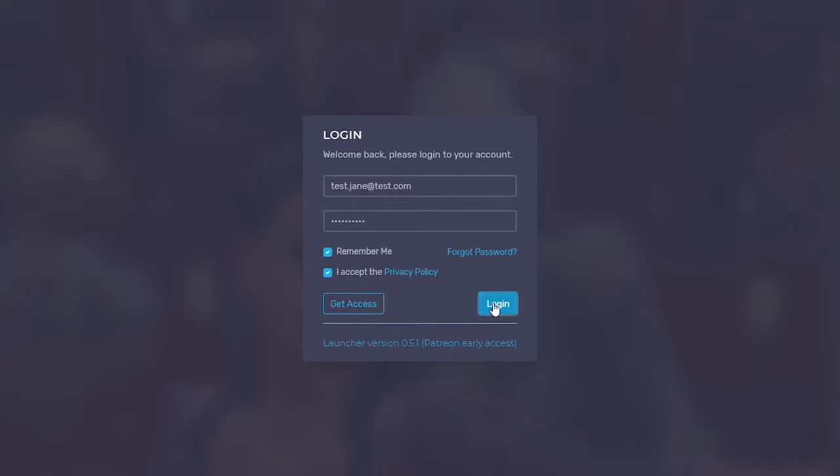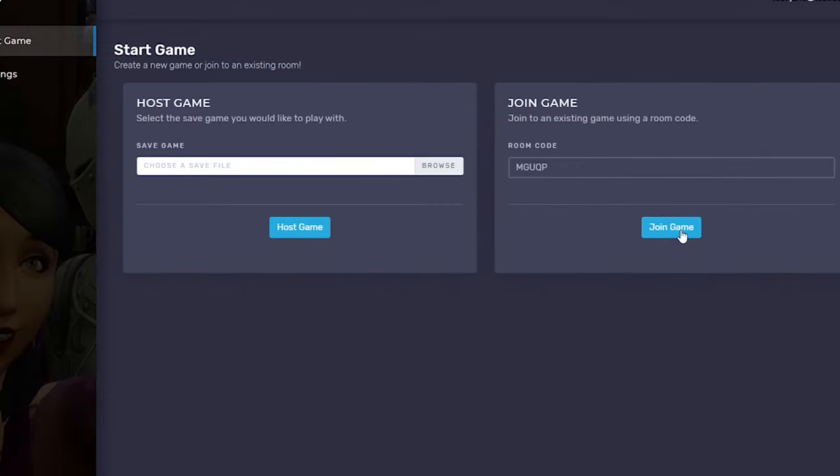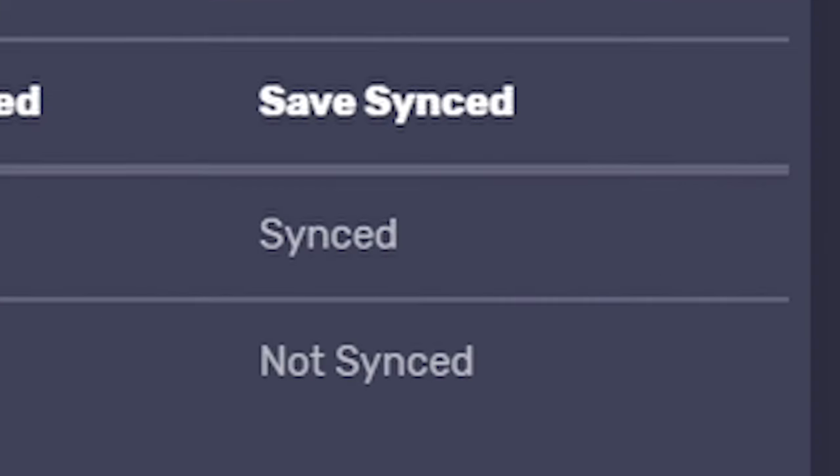The other players can join the game using the room code. After login, enter the code and click on the join game button. The save game will be synchronized automatically to all computers.